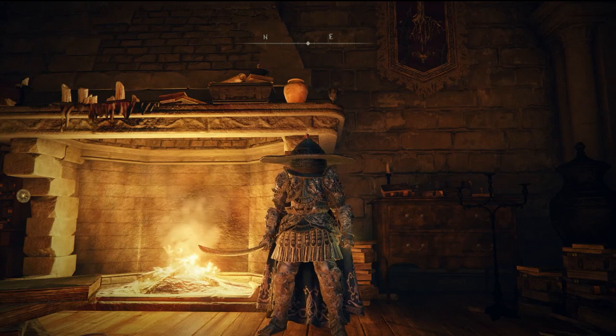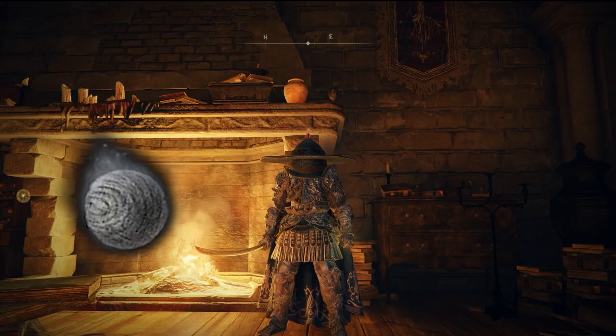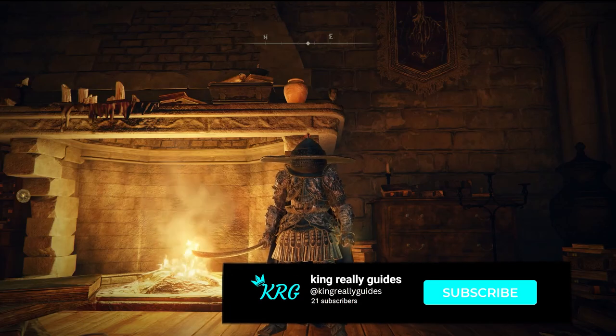Today I will be showing you how to get the Smithing Stone Miner's Bell Bearings number 1 through 3. So grab your mimics and let's begin.